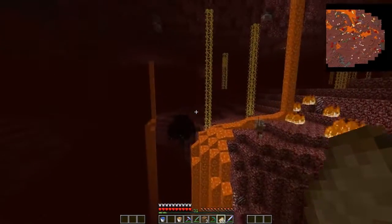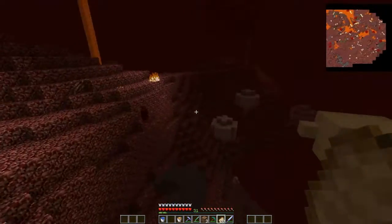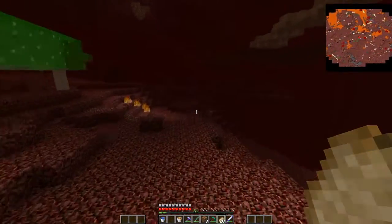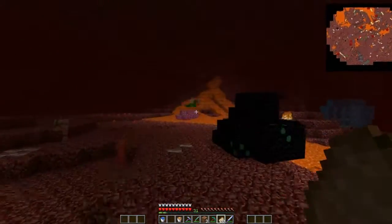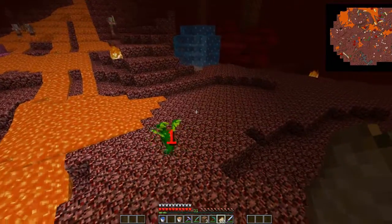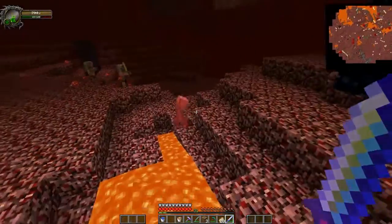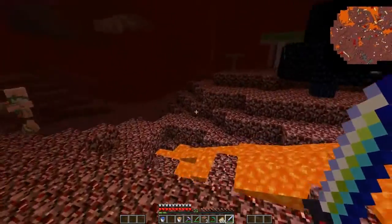A zombie pigman exists — didn't you see one with a hat? I'm trying to find one of those things, and we also can't lose our nether portal. Can you set a waypoint for it? I have no idea how to use it. There's cool little dragons — little stinkies, that's what they call them. Whoa, look at this creeper — a nitro creeper! Did you set the spawn over here?